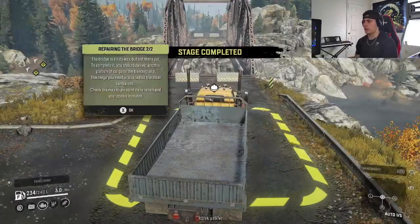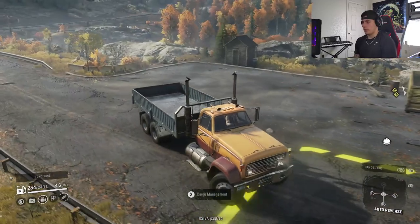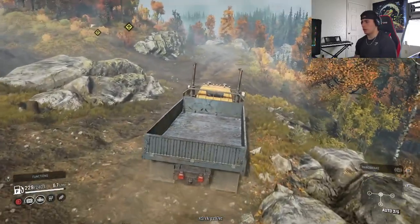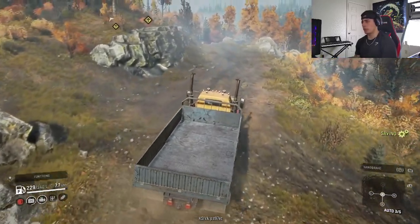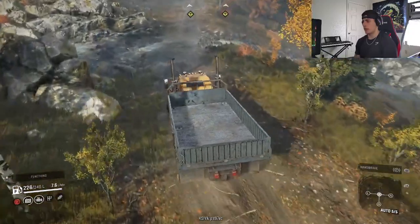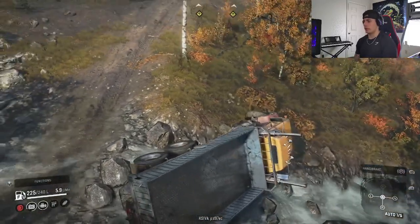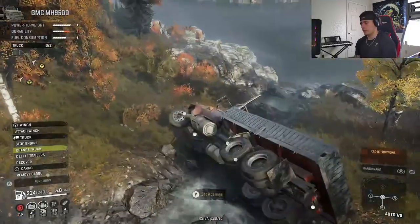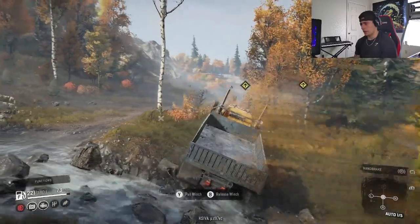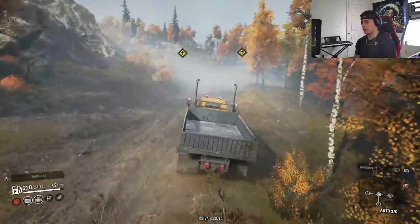Looks like we're headed back to get another portion of cargo — we've got to go to the lumber mill now. We're going to be a little sketchy in a two-wheel drive truck this heavy, but hopefully there's not that much mud. There's a little bit of water right here — let's see if there are any good approaches. Oh, too far — maybe that wasn't our best option. Looks like we need to activate our winch. Got the winch attached, pull it in, release the handbrake. We made it out — a little hectic but we figured it out.